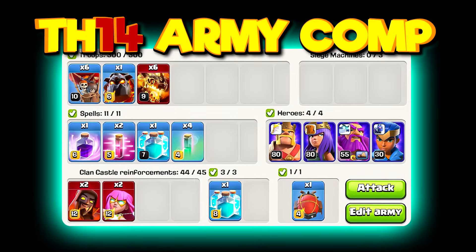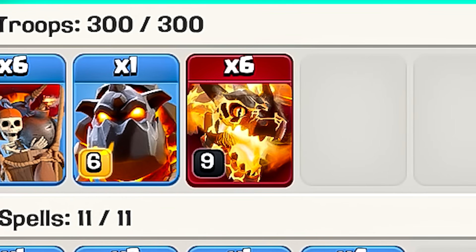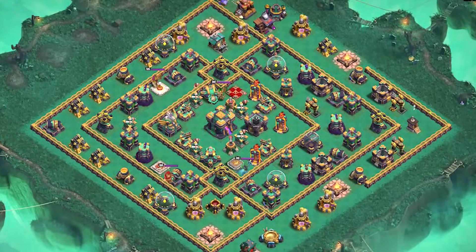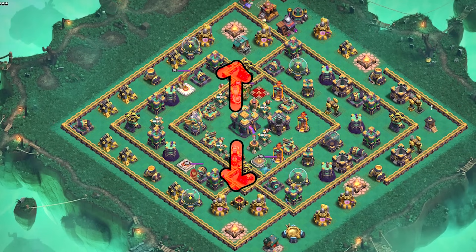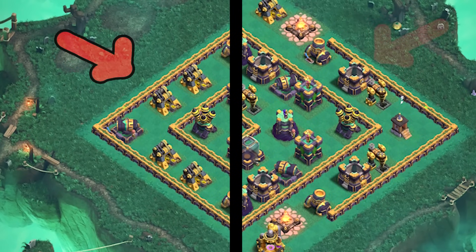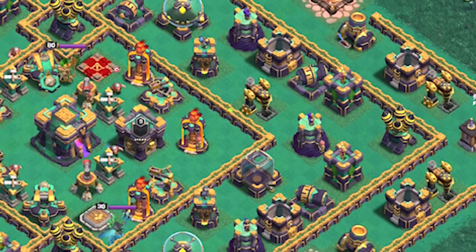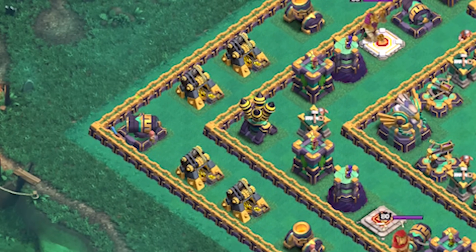At Town Hall 14 we are following what we did at Town Hall 12 and 13 except we are going to be using super dragons. First of all we have to determine where we can send our blimp without harming our troops. Since the bottom and upper sides are eliminated due to the air sweepers we have to go from either the left side or the right side. Because the right side has a ton of gaps where giant bombs could be, we are going from the left side corner.